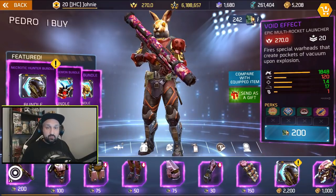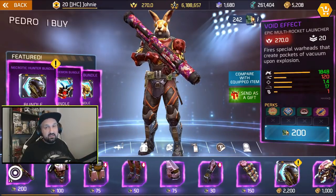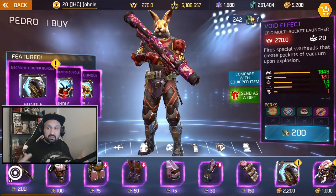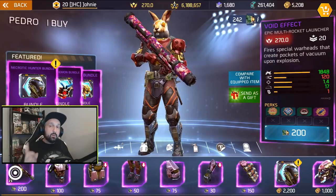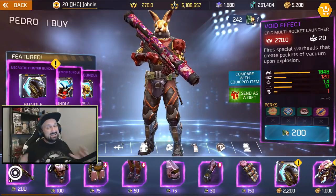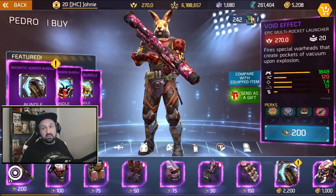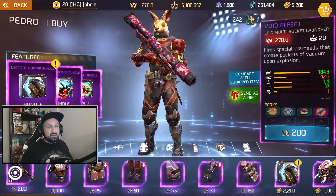We got the new rewards at the Pedro shop and like all the events, it always takes a couple refreshes in the shop before you actually see the event reward. As announced previously, we got a brand new rocket launcher called Void Effect. As a first look, you can see it does more damage than the Slade Shitstorm 1848 at full power. But it's a multi-rocket launcher — it doesn't work the same way as normal rocket launchers. Instead of one big blast, it will do multiple small blasts. We'll have to take this into battle, probably in tomorrow's video, to see exactly how it works and if it's better than Slade's rocket launcher in PvP.